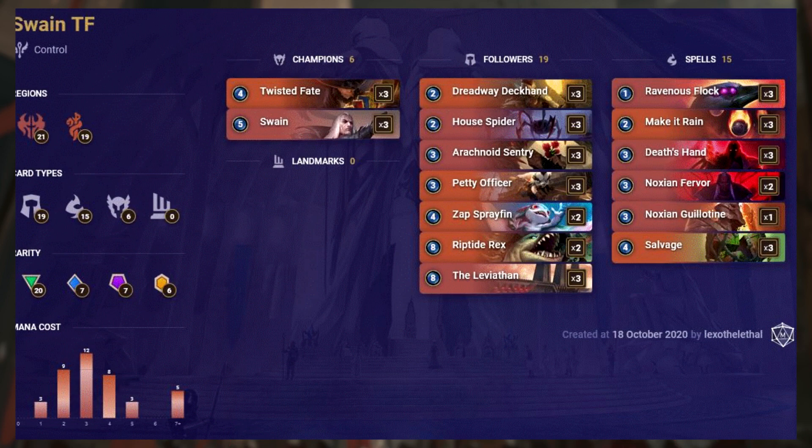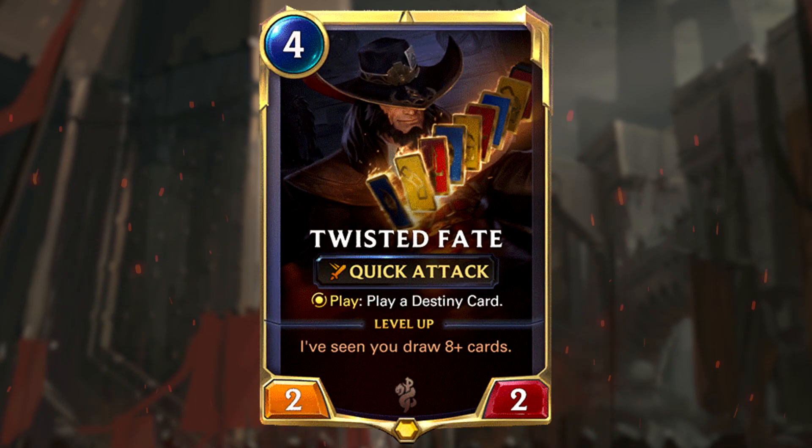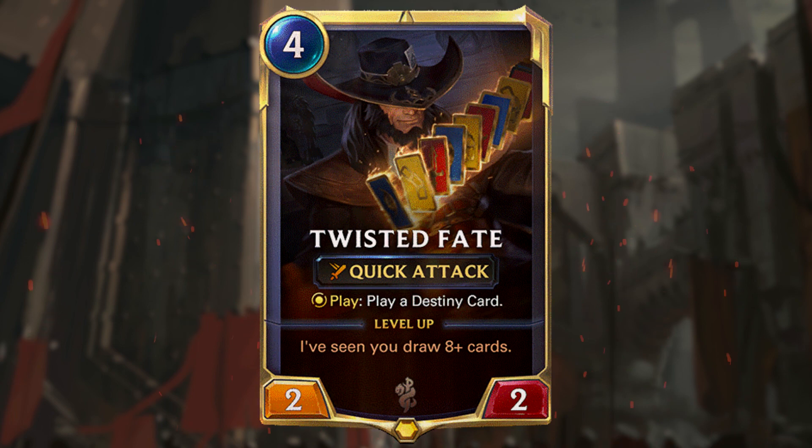With the rise of discard aggro or Tahm Kench and Soraka, we see respectively Death Locusts to counter wide boards of fragile units, and Scorched Earth to serve the same purpose as the Noxian Guillotine and also providing a counter to landmarks. This is why Swain Twisted Fate is appearing here on the list. There is a mix between burn and a control deck. Twisted Fate is a great card to stall, either to AoE a wide board or to stun and set up removal of a big threat.